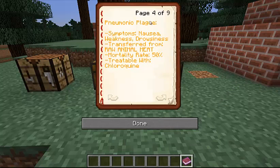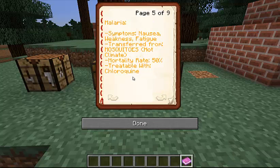We've got pneumonic plague, I believe it is. Symptoms are nausea, weakness, and drowsiness, transferred from raw animal meat. Morbidity rate is 50%, treatable with chloroquine — I do not know these words, sorry guys. Then malaria, I believe. Symptoms are nausea, weakness, and fatigue, transferred from mosquitoes in a hot climate. If you go into a hot climate like the desert, it's transferred by them and it's a 50% chance you'll get it. It's treated with chloroquine.